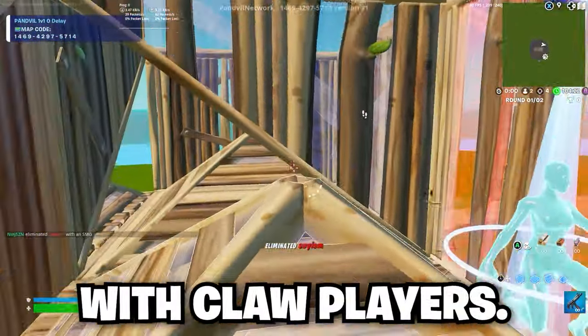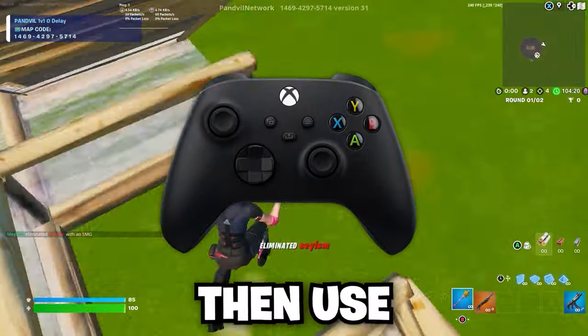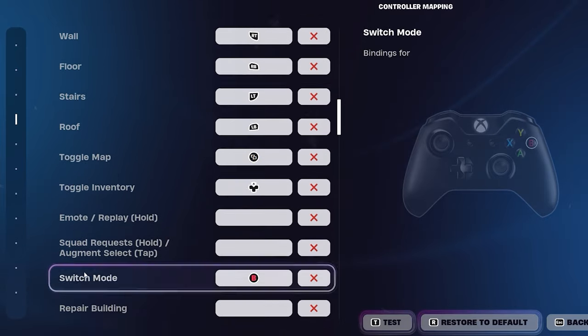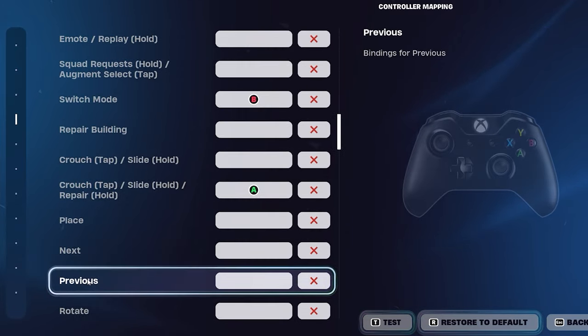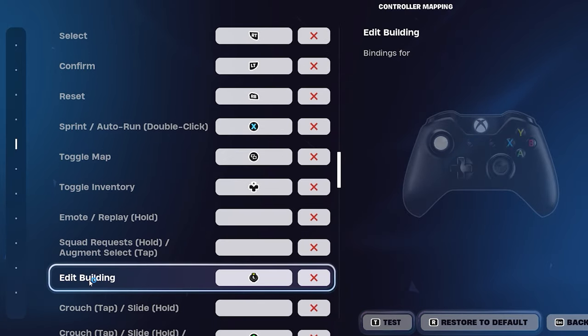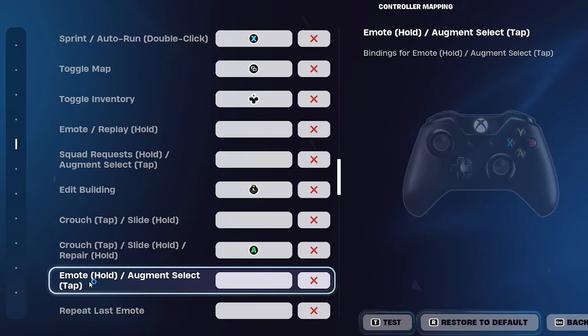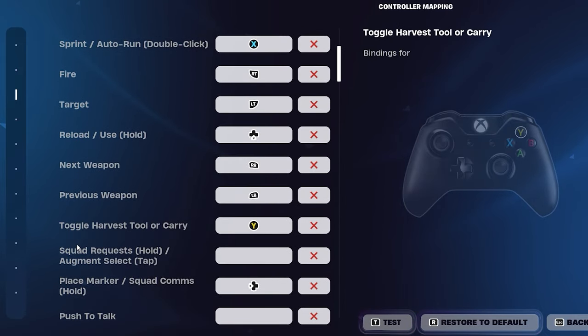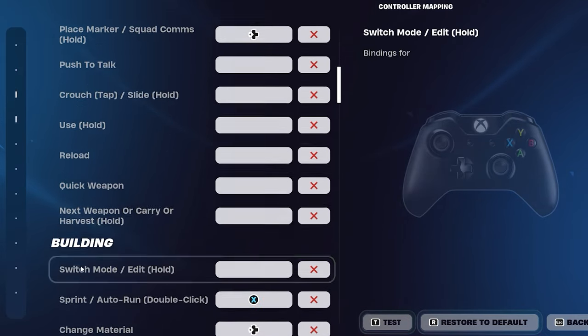We're going to start off with claw players on Xbox controller. Use right stick for your jump, A to crouch, Y for your pickaxe, and B for your switch mode. For edit binds, use RT to select, LT to confirm, and RB to reset. Edit building should be set to the left stick. Here's a quick run through of the binds — remember to bind all actions into each section.